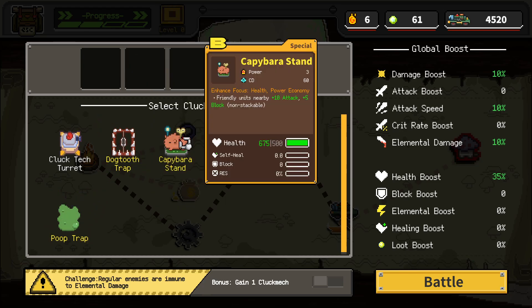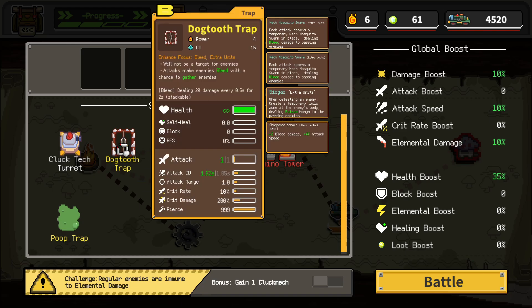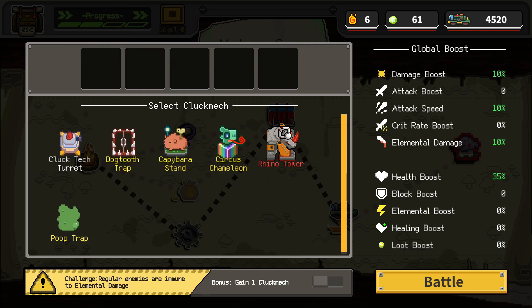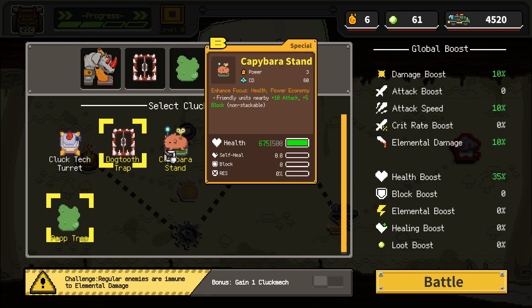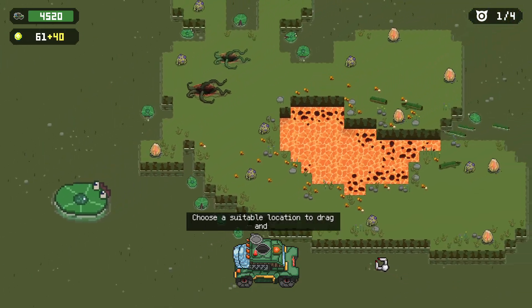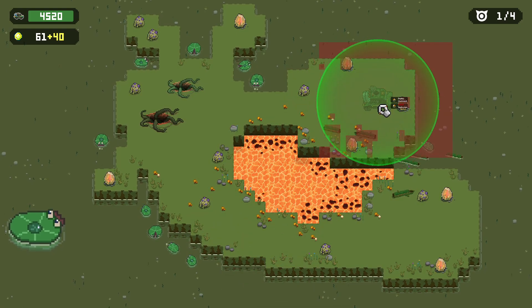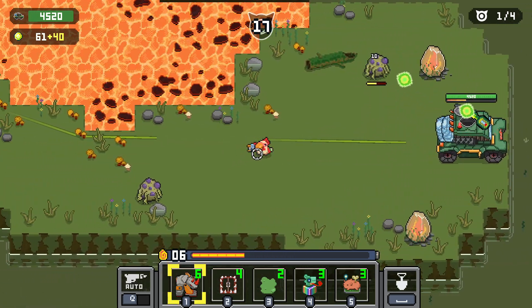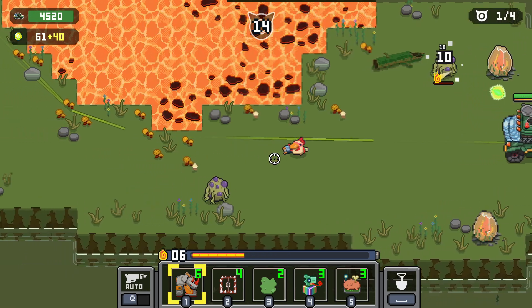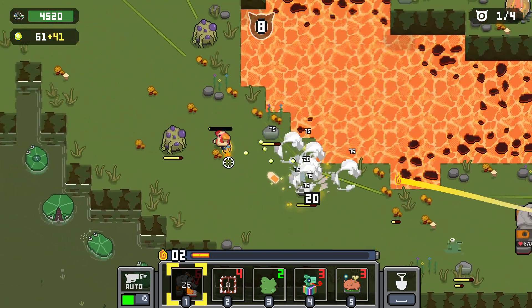I don't think we even need the capybara. That would suck — glad we didn't take that. So we're not doing the challenge this time. We'll take rhino, we have to take double traps. You know what, yeah, we'll take the capybara — let's go! They're baiting us because they want us to go deep here, but we're not going to do it. We're not going to give them what they want. I'm not a fool, we got this.